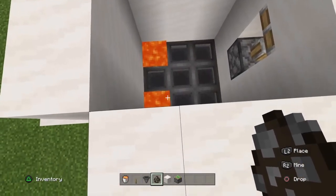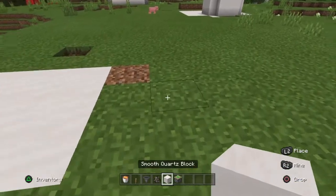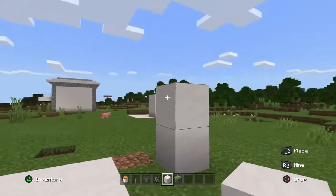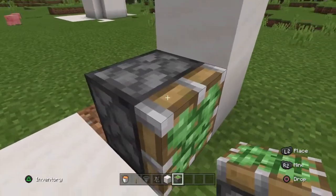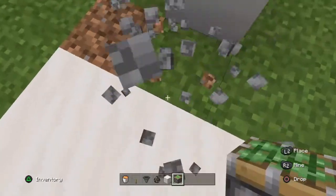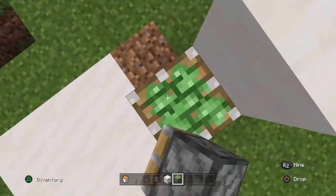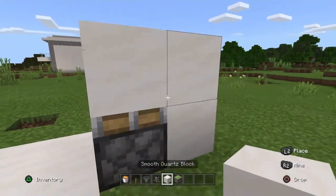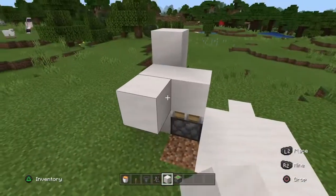So let's get into the video on how to make it. To make this, what you want to do is you want to build up two blocks with any building brick of your choice, but it cannot be wood, because the wood will just burn from the infinite lava supply. Then you want to place a piston facing upwards, with a block on top of it.